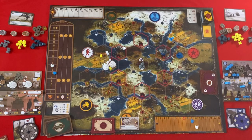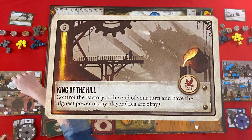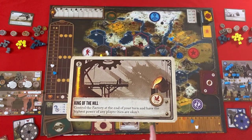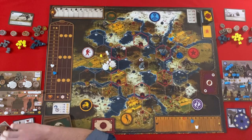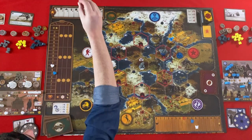I have completed one of my objectives — 'King of the Hill': control the factory at the end of your turn and have the highest power of any player. So that's a star — my first star — and that goes on my objective.